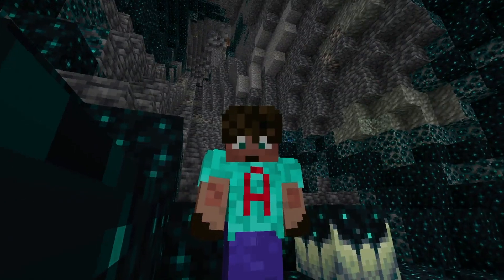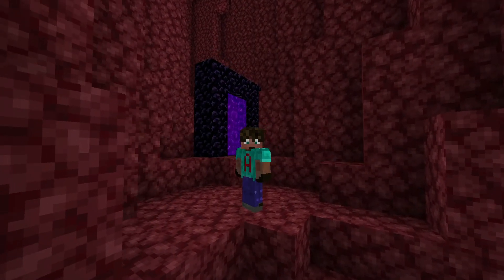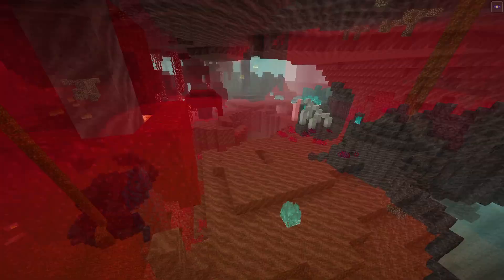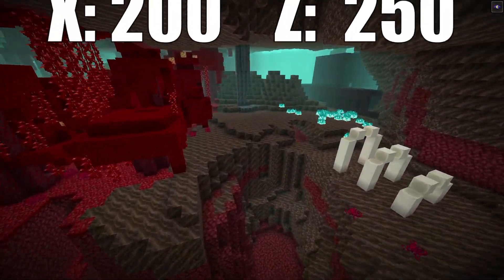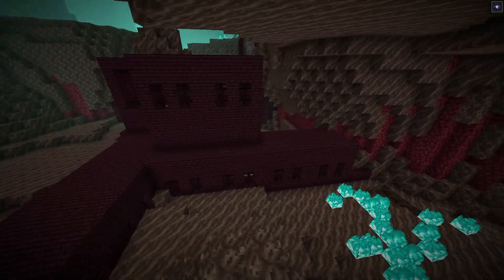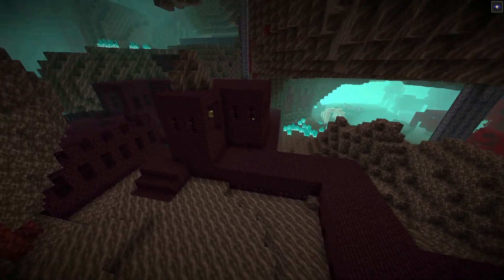Going through your Nether portal, you are going to spawn in a Nether Wastes cave. There's quite a lot of digging to do to get out, and do be careful because the lava is real. But once you get to it, at 200, 250, at the junction between the Soul Sand Valley and the Crimson Forest, you have got the opening to a fortress. A lot of it is buried, but this bit's open so you can get into it.